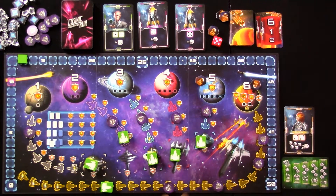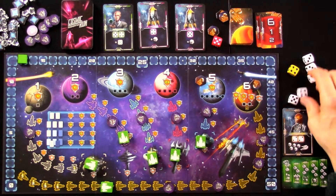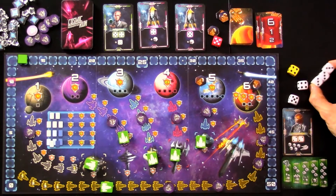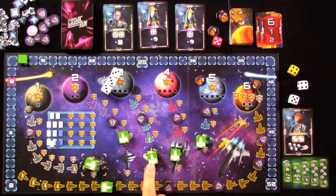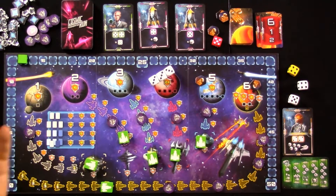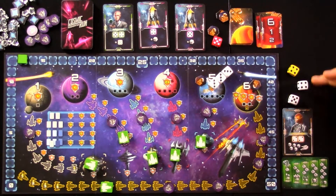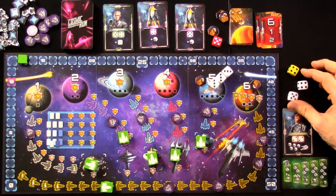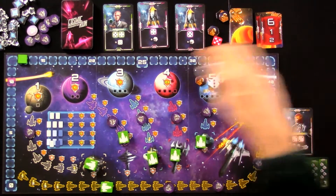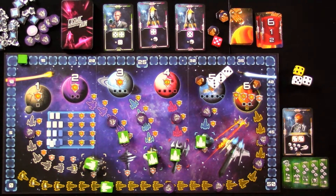We roll again. I got three threes. With three threes, I could just lock in moving on planet three — that's pretty cool. Or, if I want to push my luck, I could put these three threes on the four-of-a-kind track and re-roll the remaining dice hoping to get another three. I could even lock them on the five-of-a-kind track, but then I'd need two more threes, which is pretty dangerous. Every time I roll, if I don't get those threes, I'll have to spend the dice somewhere else and might waste them. That's where the push-your-luck comes in to Cosmic Run.